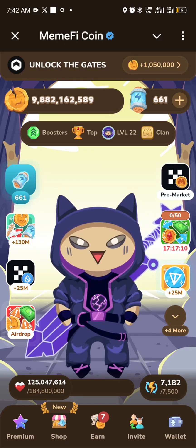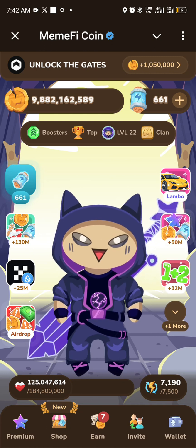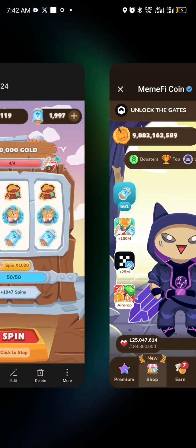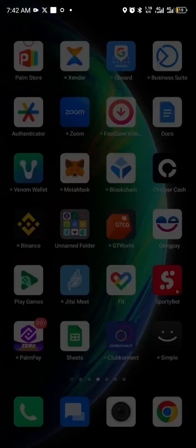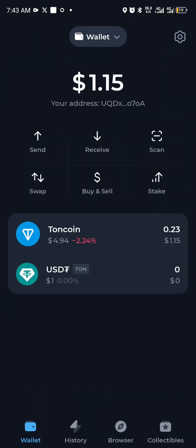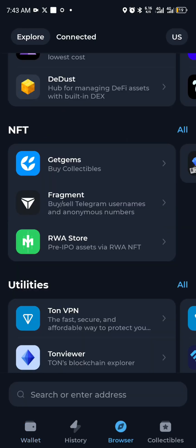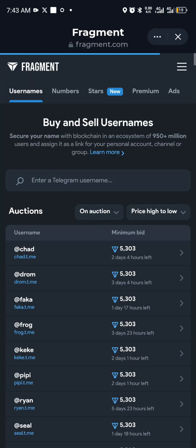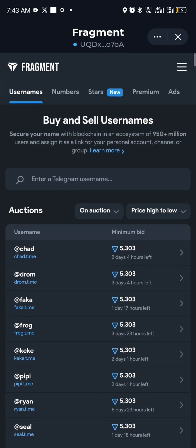It's called Fragments. All you have to do is go to your TON wallet — I use TON Keeper. I have just 1.1 TON right now. Look for the feature called Fragments, then connect your wallet using the top navigation section.